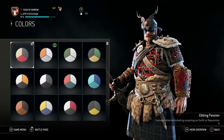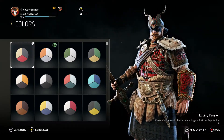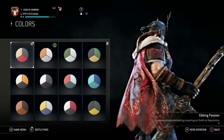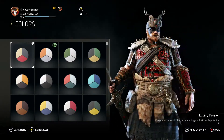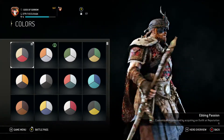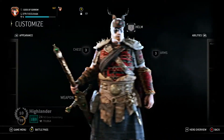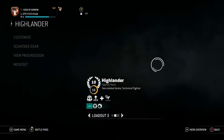For the color I have Ebbing Passion, which is a Rep 6 Unlock. Basically what I'm trying to go for with this look is Red Jewels with Gold, but obviously I can't do that until I get the chest plate. So yeah, it's a work in progress.